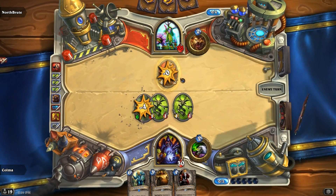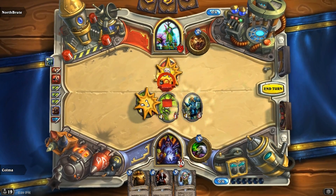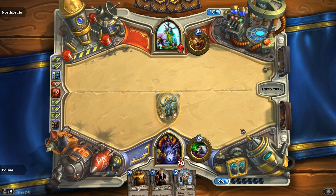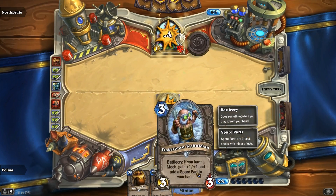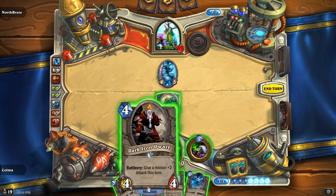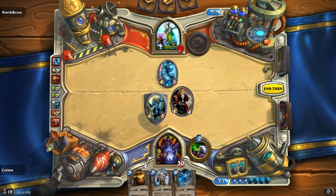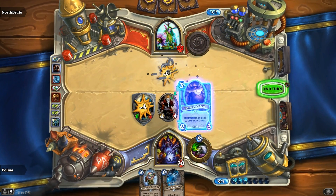I'll kill that, play the Sunwalker. And thankfully it's Arena, so he does not have a Black Knight — I'm pretty sure of it. Harvest Golem and Tinkertown — they do work together. Actually I could have played that last turn also. I guess Sunwalker is fine too. Now I kind of want to play the Dark Iron Dwarf so I can kill that Yeti. Let's do it this way.